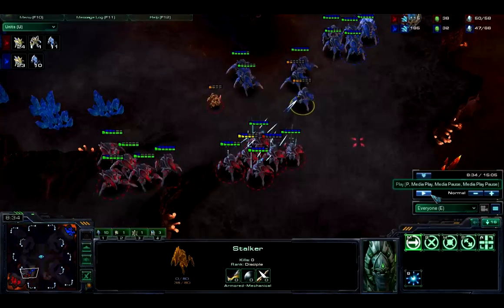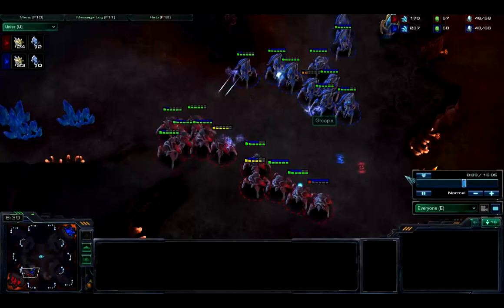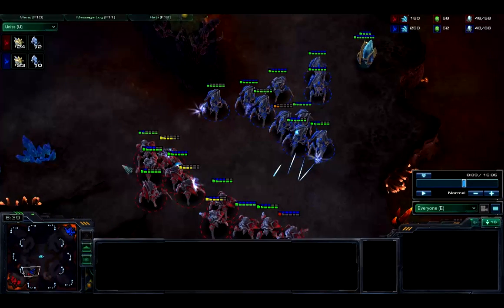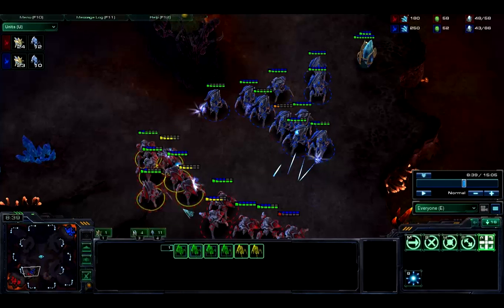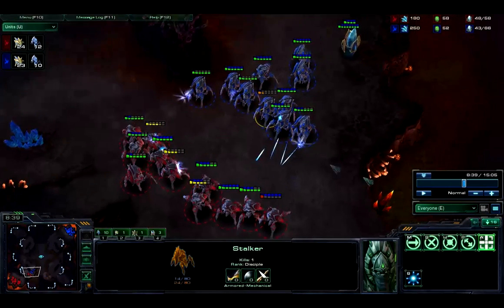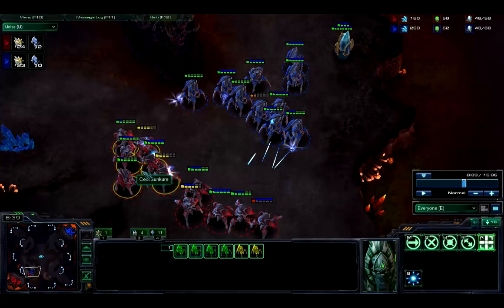And here you can see I blink forward and I get a free Stalker kill — absolutely free Stalker kill. And I also just now focused on a weak Stalker. The idea in Blink vs. Blink battles is to kill as many of the enemy Stalkers as fast as you can. The reason you want to kill them, not only just deal overall damage to the army, is because every Stalker of the opponent's that dies is less damage that will be dealt to your army. So you want to keep as many of yours alive as long as possible, and kill as many of the opponent's as fast as you can.